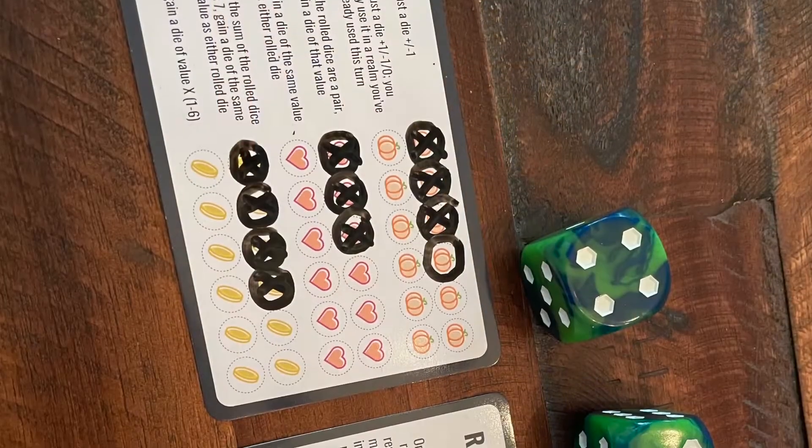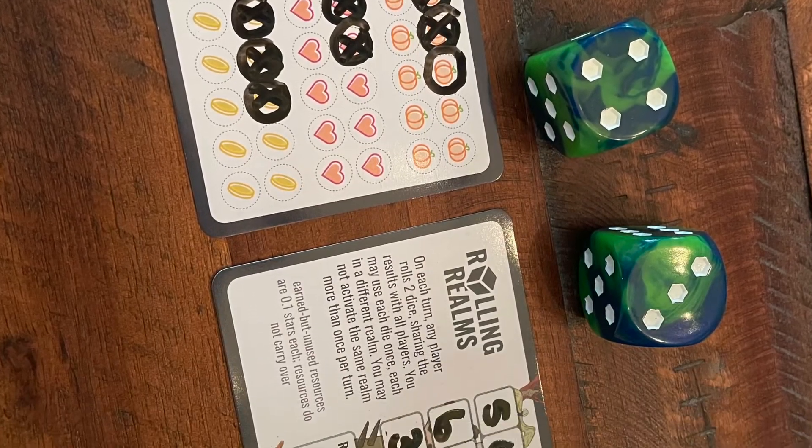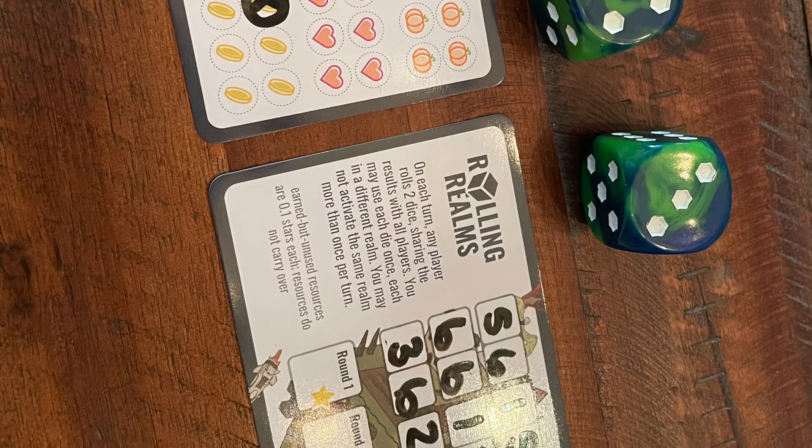The erasable markers seemed like decent quality and it did come with the eraser towels as well. What's really neat is because it takes up so little table space, if you go to somebody's place and they want to play a super heavy game that needs to be set up, you can go to a different table and start with this instead of diving straight into the heavy game.